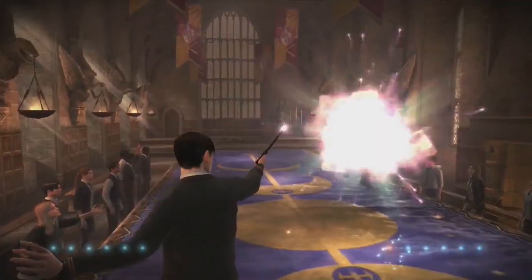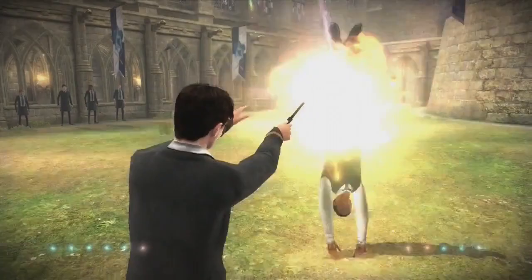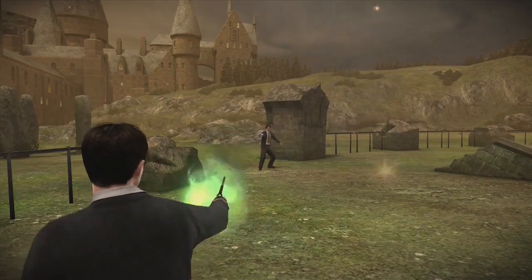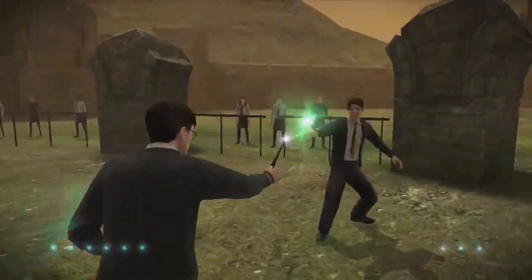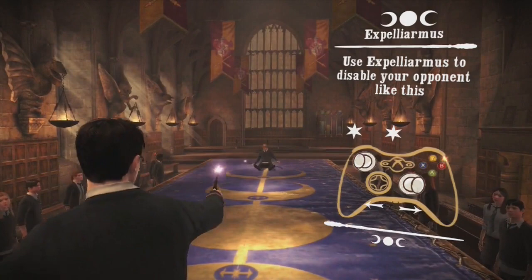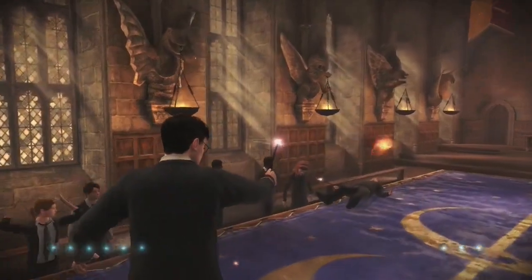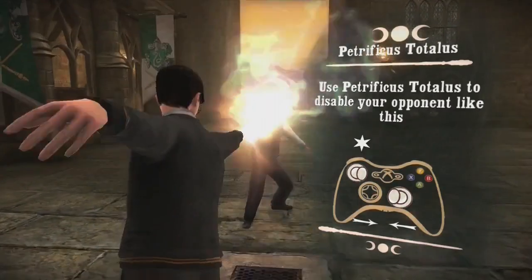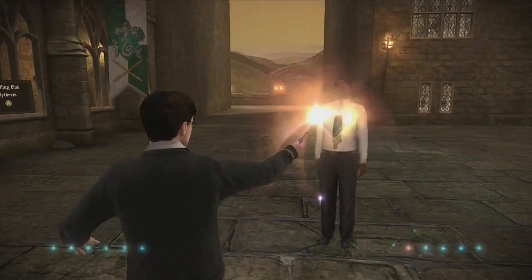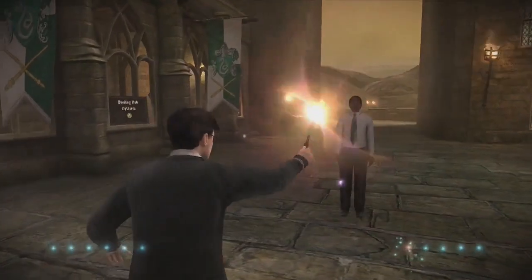You start off with Stupefy, the standard attack spell, which can even be charged up to do significantly more damage. You have Protego, a defensive spell that creates a shield to deflect enemy spells and help you avoid taking damage. Expelliarmus is used to knock enemies to the ground and immobilize them temporarily, giving you the opportunity to spam Stupefy. And Petrificus Totalus can be used to petrify enemies for a short while, immobilizing them and giving you a huge advantage in combat.